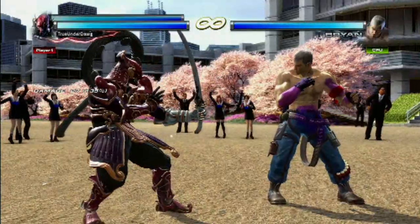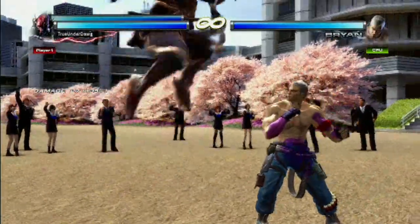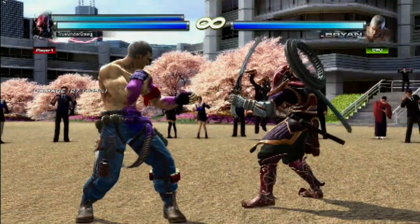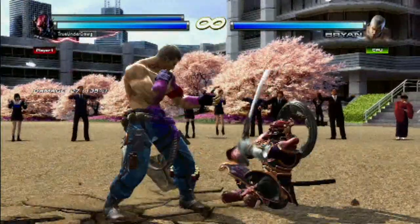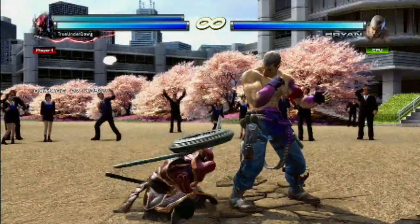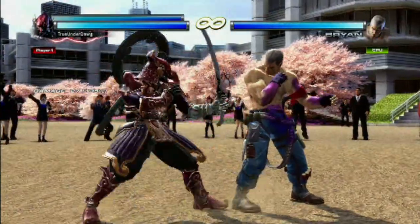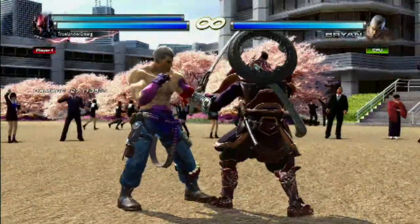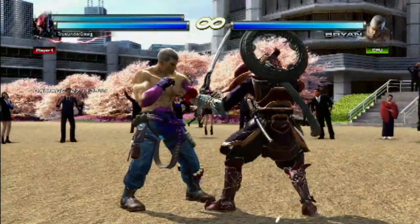You can even cancel it into his Manji Dragonfly with back plus 1 plus 2. Pretty cool all the stuff you can do out of it — I'm pretty sure you can actually change it to any stance you want. So if you feel like being sneaky, you can do whatever you want with that. Also, keep in mind that pushing a direction while in his Indian stance will also teleport you to the other side of your opponent.